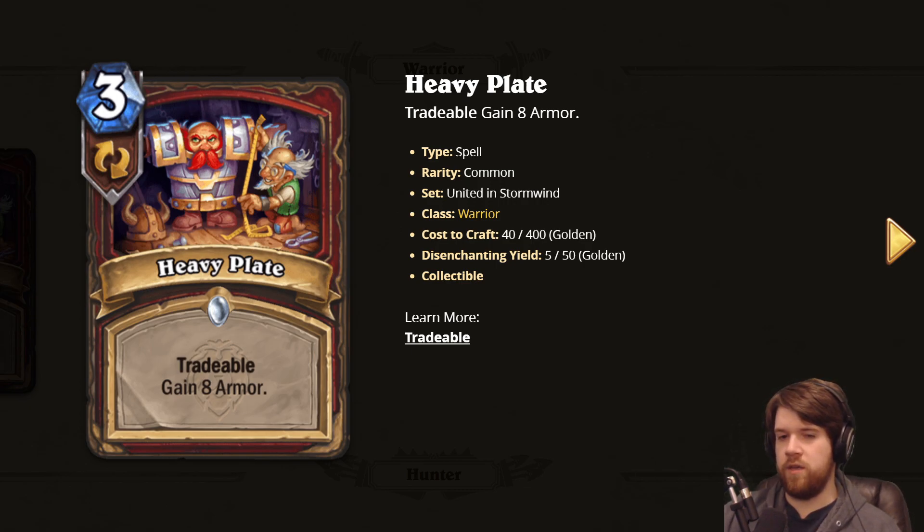Everyone's just going to be drawing their whole deck every single game because they have so many one mana draws, and decks are going to become so consistent. Right now we have the priest problem where they generate too many cards and there's too much randomness, but we've seen in the past — like with Genn and Baku — that when things are too consistent, that's also a problem. Maybe I'm getting ahead of myself, but I know one mana draw a card is pretty good.